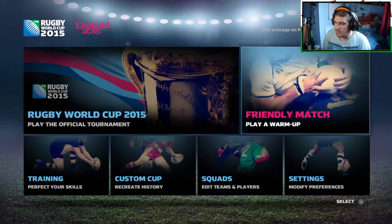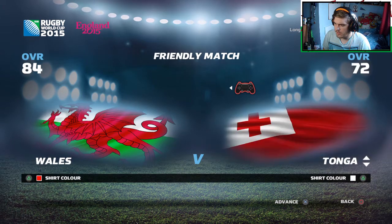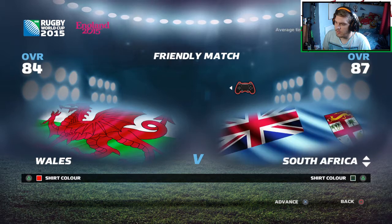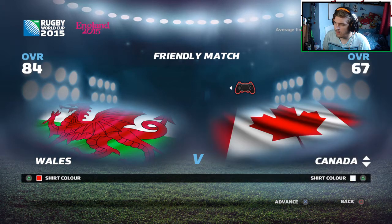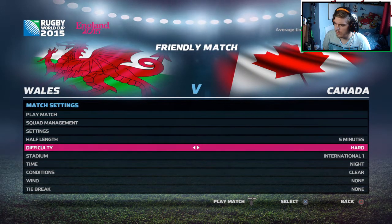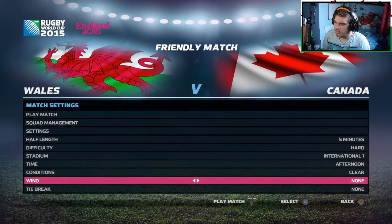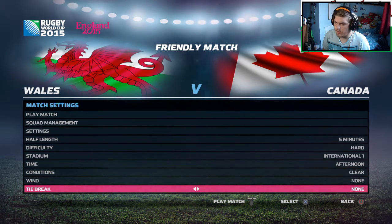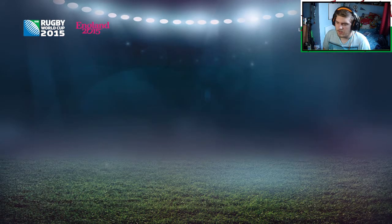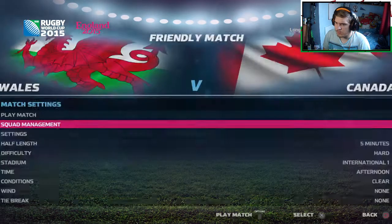Right lads, we are going to do a friendly match yet again. We'll be playing as Wales because I know Wales are licensed in this game. And we will play Canada. Where's Canada? Canada lads. Here we are. We have five minutes. We'll have it on hard — we'll really test ourselves in this. We'll have it afternoon, conditions clear, wind tiebreak nothing. Alright lads, let's select the team. That's fine with me. Let's just play.